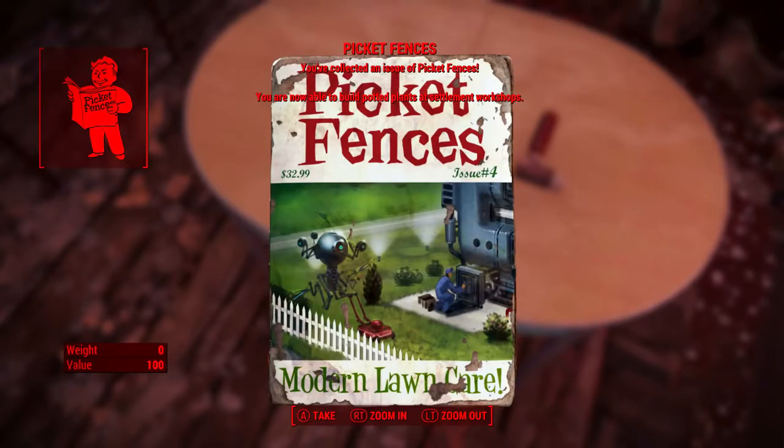On top of that table is the magazine we are looking for: Picket Fences issue number 4, Modern Lawn Care. When we pick it up, it confirms: you've collected an issue of Picket Fences and you are now able to build potted plants at settlement workshops.